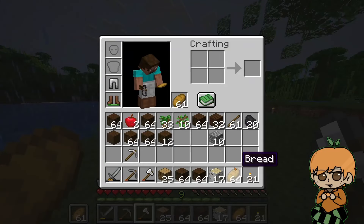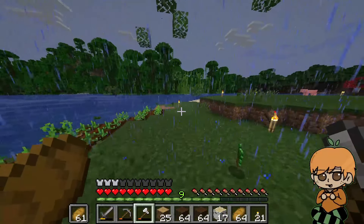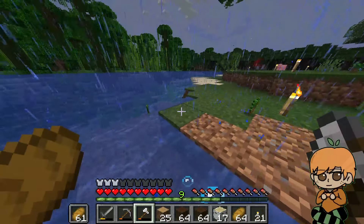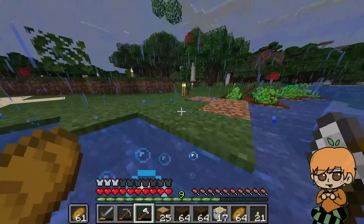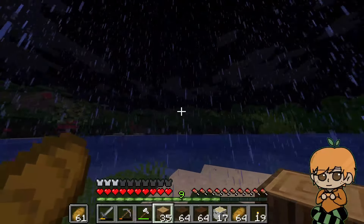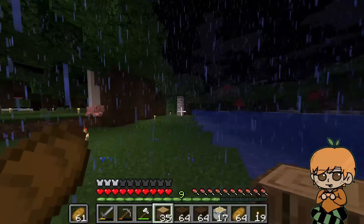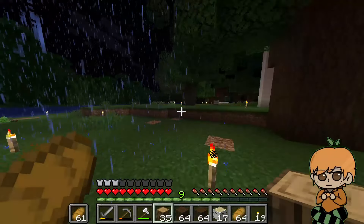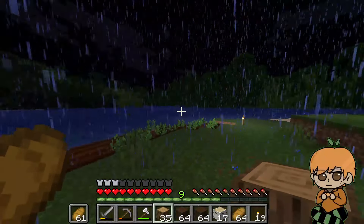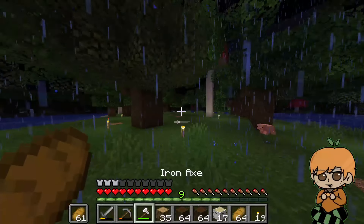If you're wondering why I have so much bread on me, it's because before I found this spot I went through a couple of villages that had a whole bunch of hay bales that I broke down into wheat, and those give you a lot of wheat, so I've been pretty good on food for a while. Up there on that hill is probably where I'm going to build my end-game big castle where I live eventually. I know it's going to have like big black walls — I don't know if I'm going to use deepslate or the blackstone from the nether.